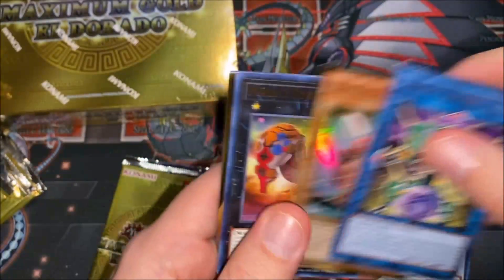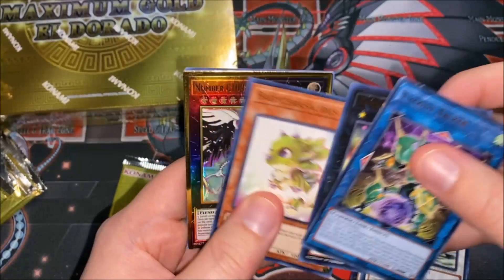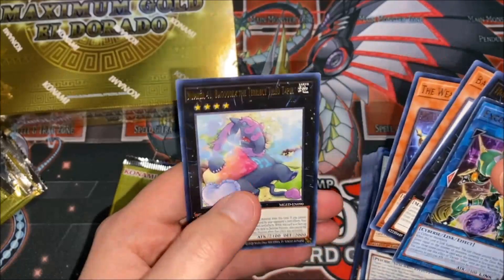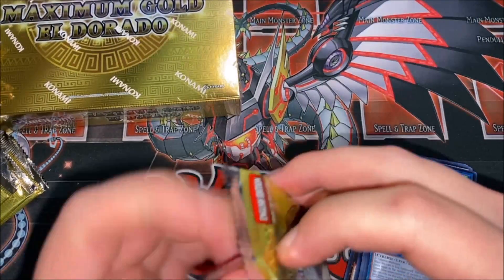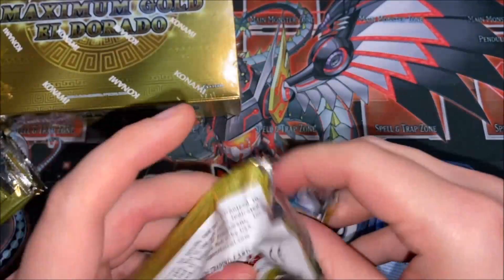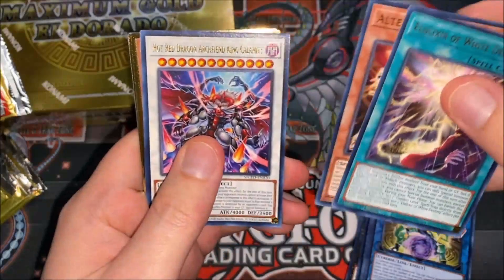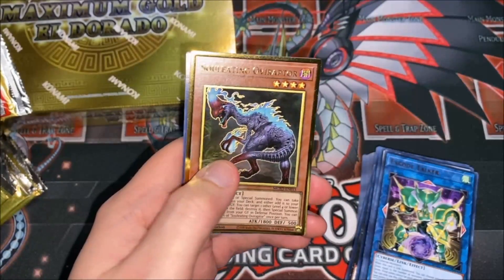Another Rocket Tracer, Baby Sarasaurus number two, Number C1000, Weather Painter Rain, and a Bugrake. Last pack — one more box to go after this. Danger! Bigfoot! and Soul-Eating Oviraptor.